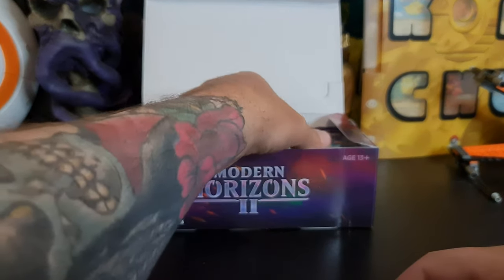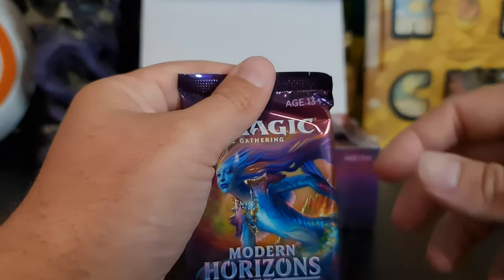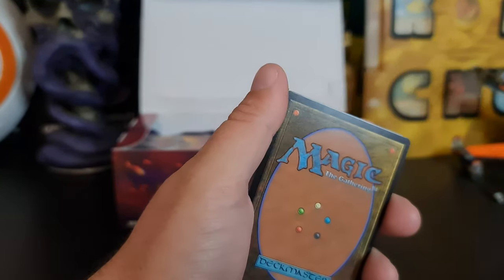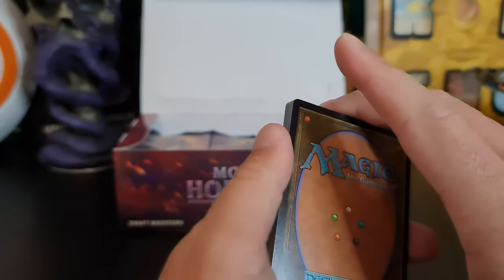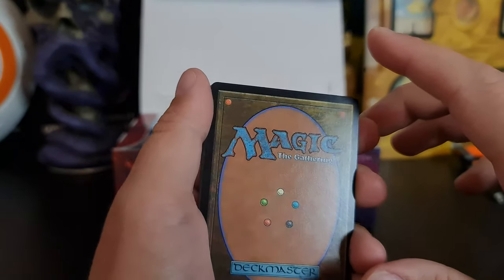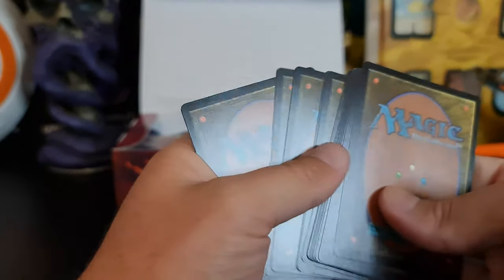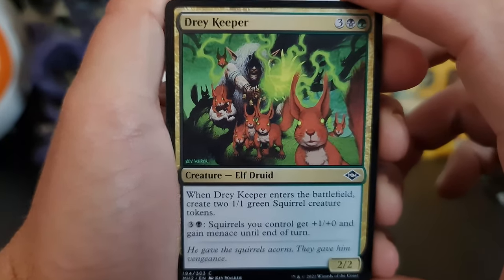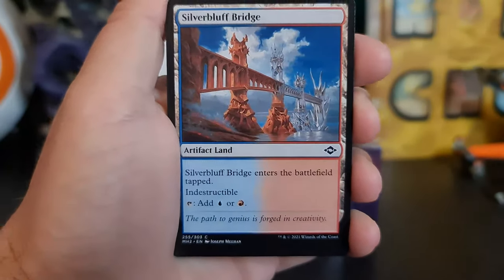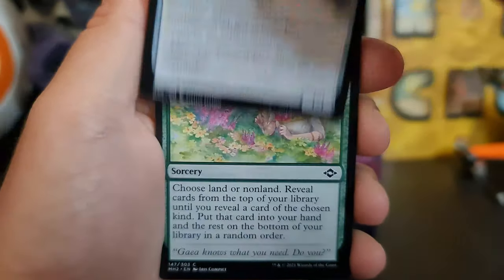Just had to turn my air con off because I was sweating. I'm really hoping to pull a fetch land. Scalding Tarn would probably be my best choice. Definitely making a squirrel deck.